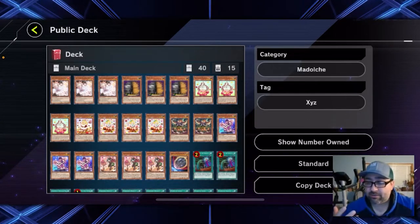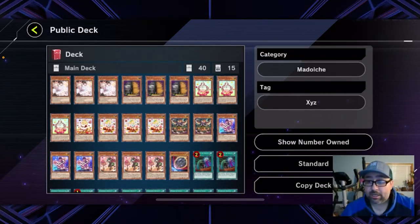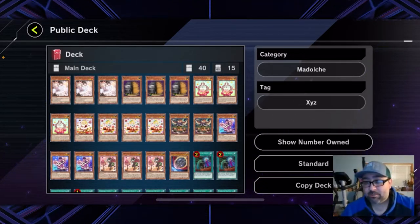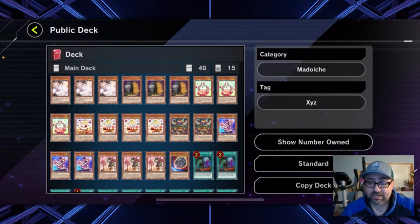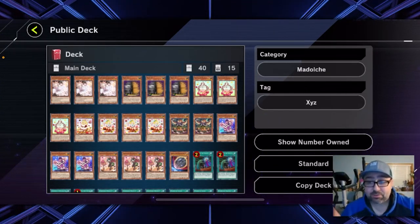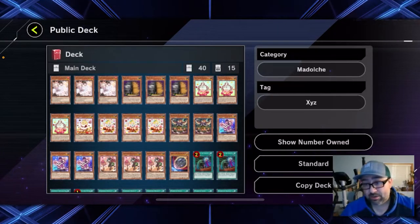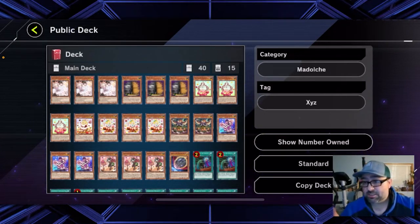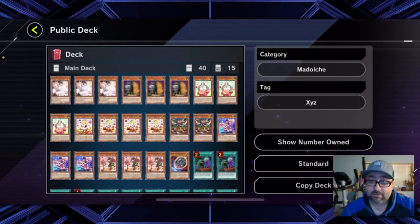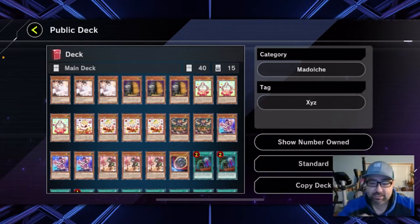So you could just copy the deck and then have that to work with, editing it from there. Another strategy is to go on YouTube and look up deck builds. For example, check out Five9 Gaming — we have a bunch of deck builds on our channel. I in particular did one for Madolche. Those videos are really good because not only do they give you the deck list, they actually explain how to do the combos and how to play the deck. That's a great starting point for a newer player who wants to know how to run a deck, some of the techs, and the strategies.